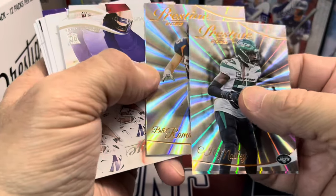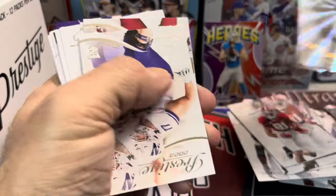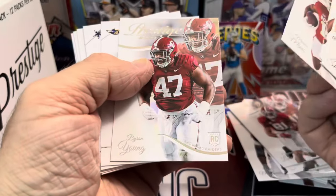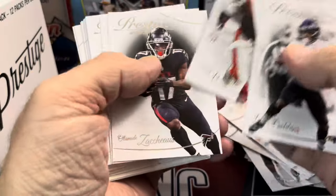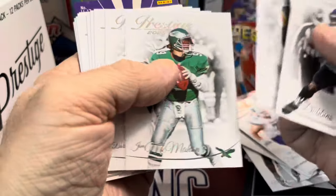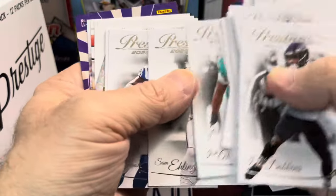This card is miscut — look at that, it's like the edge right there. It seems like it's very miscut. So yeah, the rookies have been plentiful, but no CJ Stroud, no Will Levis. The CJ Stroud rookie cards are pretty tough to pull out of this.